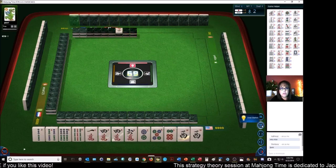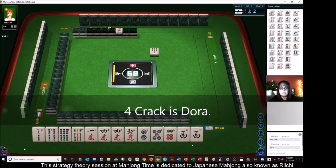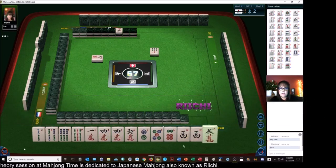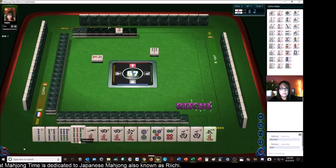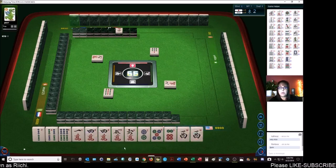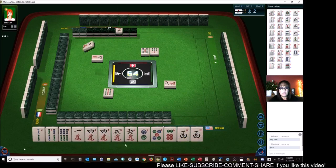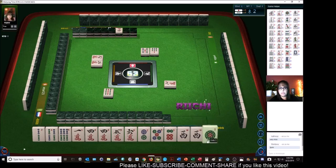Four crack is Dora — we have a pair. Seven bamboos — we're in west seat. Let's go for our seat wind, Yakuhai. Nine carriers. Yakuhai. Let's discard nine bamboos. We'll try to win with a Pon of our seat wind and Dora. We have two Dora. Five bamboos — we do have lots of Chi potential in here.